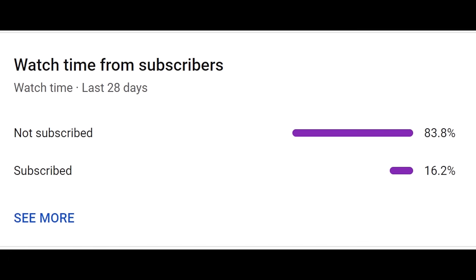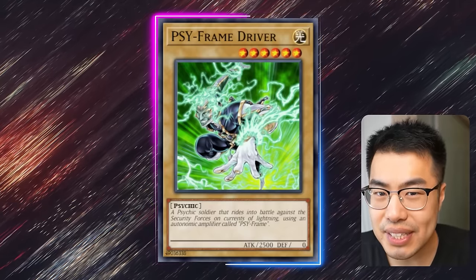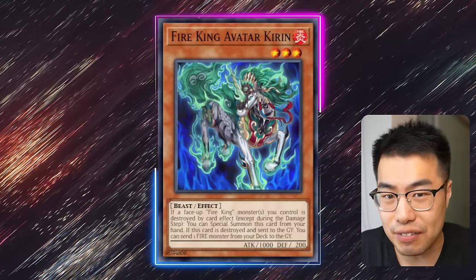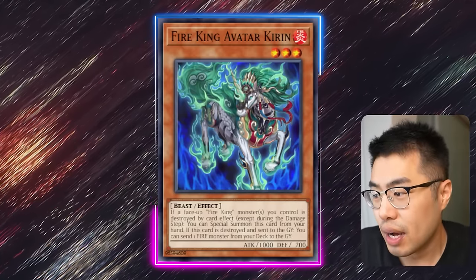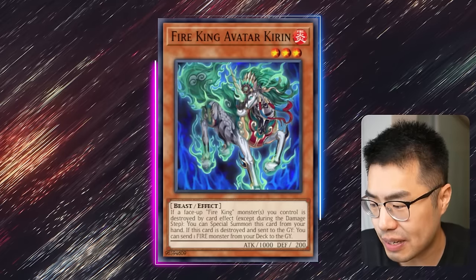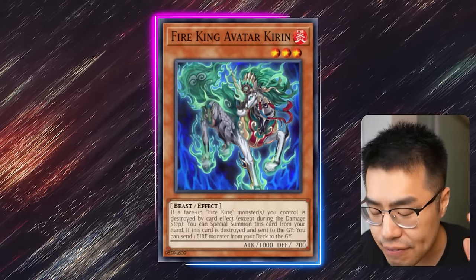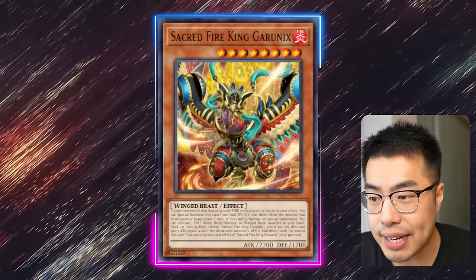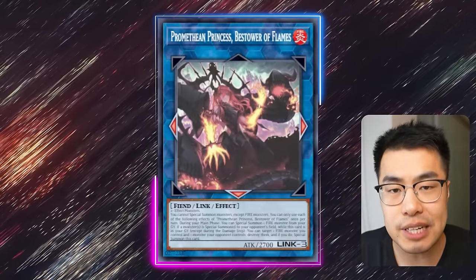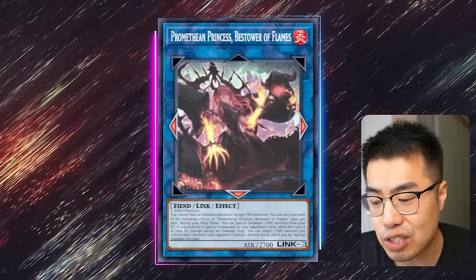Really quickly — if you guys aren't already subscribed to the channel, definitely consider hitting that subscribe button. Moving on, this is a card I was reading. Obviously when the Fire King cards came out, you have to read the old cards to make sure there's synergy and you're covering all your bases — are there any other cards that are good in the old support? The original Fire King Kirin is actually not bad. It's an extender — if a Fire King monster, you can special summon by destroying. But the most important fact is: if this card is destroyed and sent to the graveyard, you can send one Fire Monster from your deck to your graveyard. Meaning you can foolish any Fire Monster in tandem from your deck with Big Daddy Gorinix. Then we have Promethean Princess, so we can actually resurrect any Fire Monster. You're basically able to special summon a Fire Monster from your deck or foolish any Fire Monster from your deck. This is especially useful because there are a lot of Fire Monsters that take advantage of themselves when being sent to the graveyard.